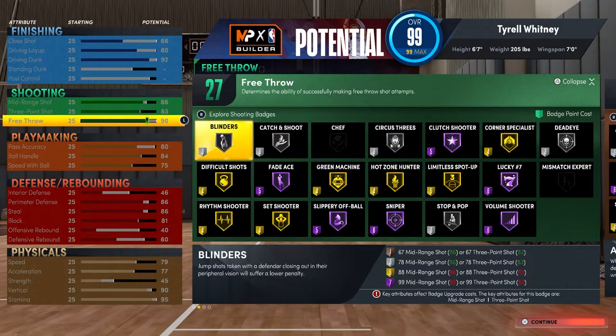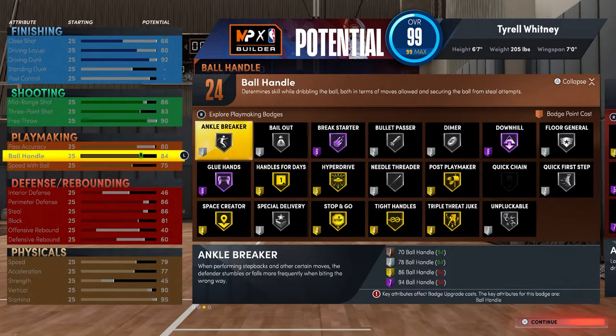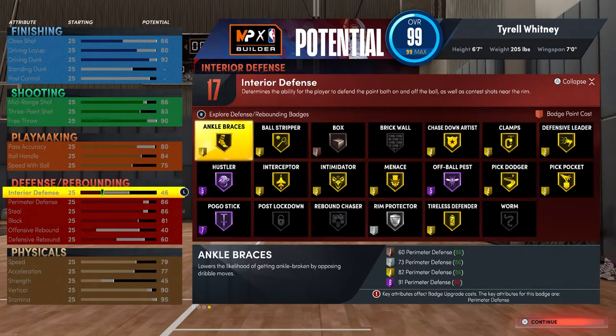For playmaking, pass accuracy is probably the most important thing to me because I like to be a point forward. You can dribble with an 84, and you can get most dribble moves with a 70, but with an 80 pass accuracy you unlock most of the badges you need to be a dimer. My favorite player is LeBron so I love to pass. With an 84 ball handle you get every animation available at 6'7. The only problem is you can't get those really cheesy dribble moves, but I do perfectly fine. My speed with ball is only 75 but I move like a gazelle on that court.